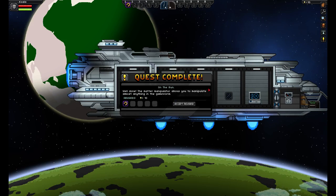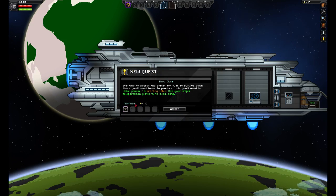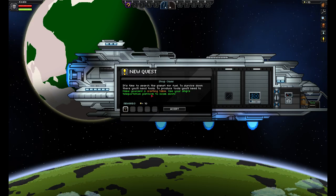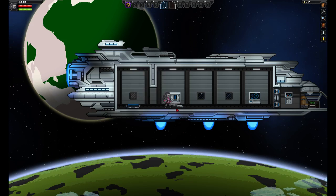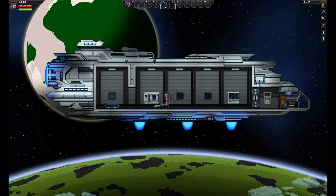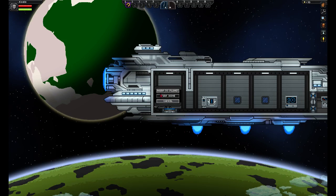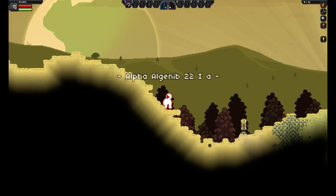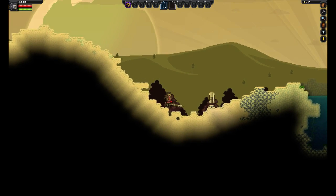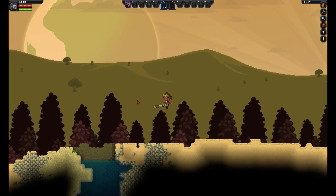Our first quest was simply to go into our storage and get that device, and now it wants us to build a table — for that we'll need wood. It says to go down to the planet, and we need to go down there to find fuel for our ship, otherwise we'll be stuck here forever. Let's hope my starting planet is a good one. My last character had a really lucky planet — I found both techs, the dash and the pulse jump, on the very first planet. That was awesome.